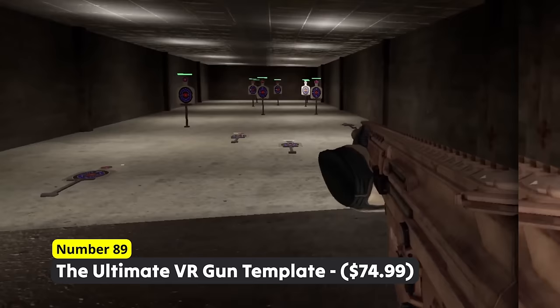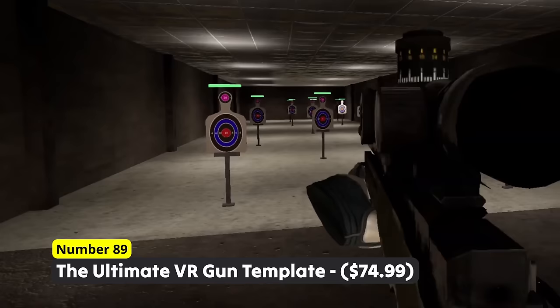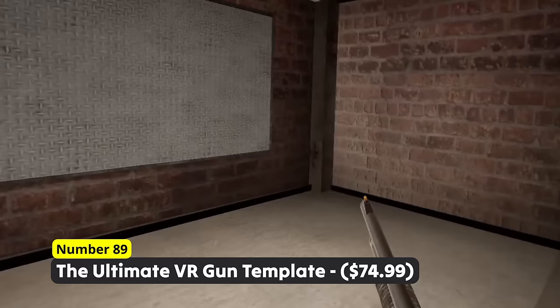Customize your weapons and test them. Number 89: The Ultimate VR Gun Template. This gunpack contains hand and recoil animations, supports VR, allows for custom shotgun and spray patterns, and just contains all these little features that make this pack truly unique and amazing.